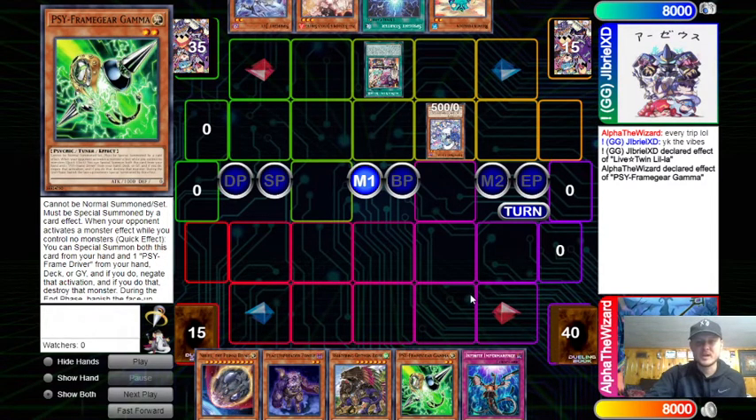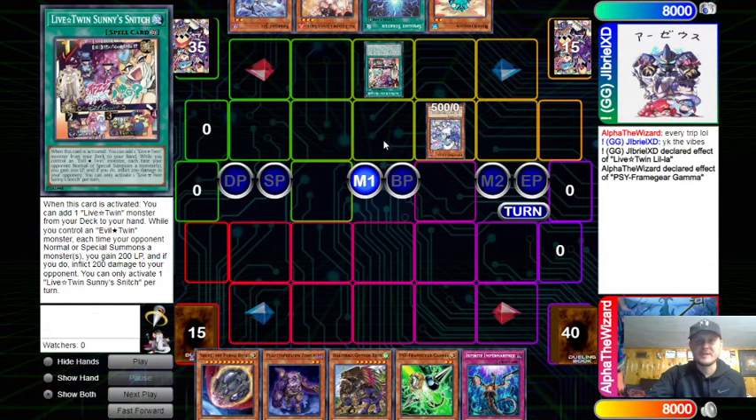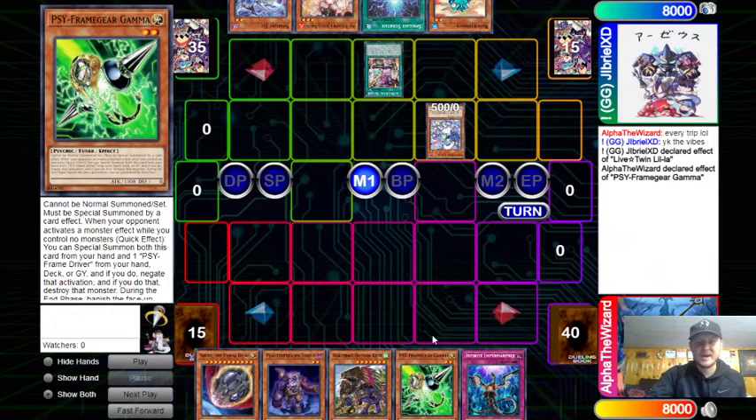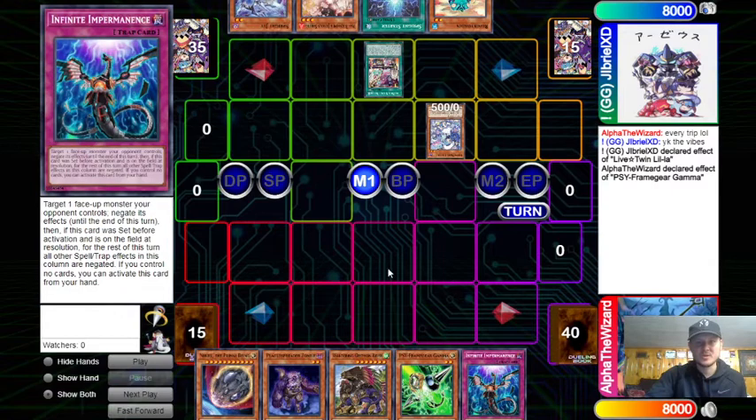The reason why Gamma was bad here is that if we Imperm this, it forces them to need another monster to Special Summon. If he does get to a Gigantic play, we'd have the Gamma for backup. I actually kind of misplayed there. I was thinking if I just remove this body, what else does he do — but that turns off my Imperm, which is why this was so bad.